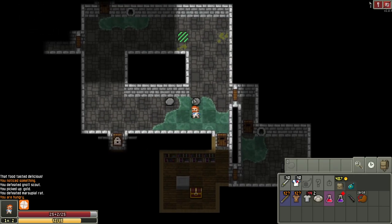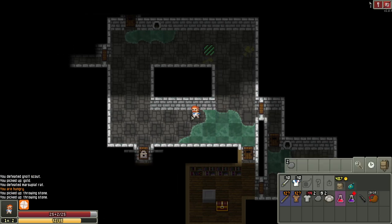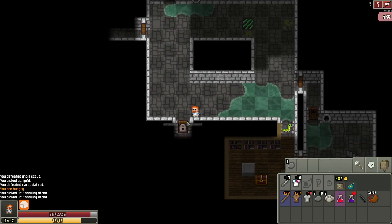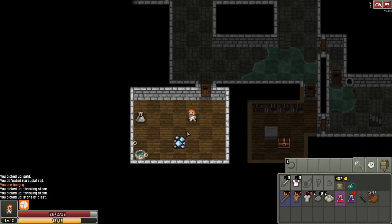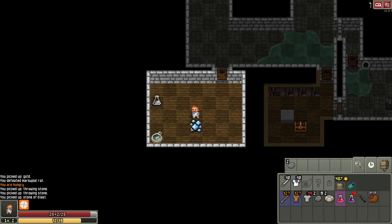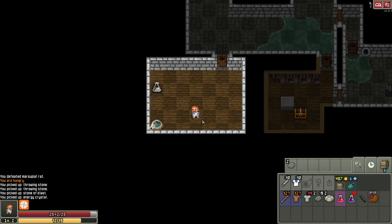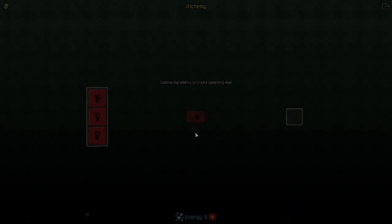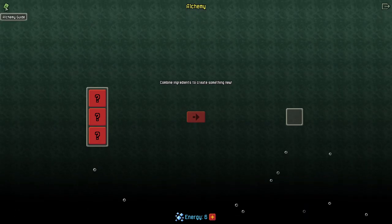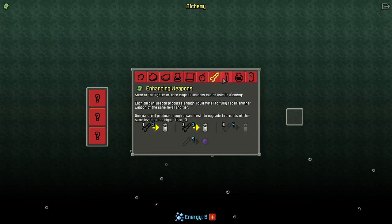I think I saw that door open and close — let's check — yes, it's a snake, though it may not have seen us yet. We've found an alchemy pot — examine it. It requires energy to use. We'll pick up that energy and the potion nearby. The alchemy pot has a recipe guide and you'll collect recipes as you play — it can be overwhelming at first.